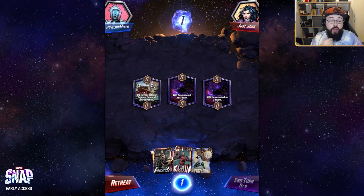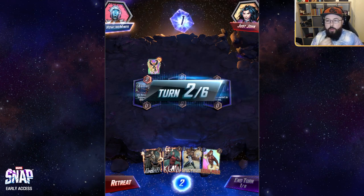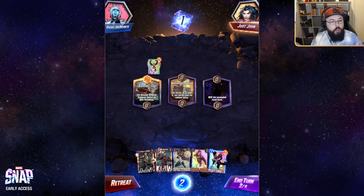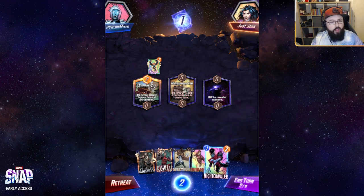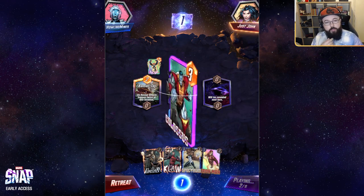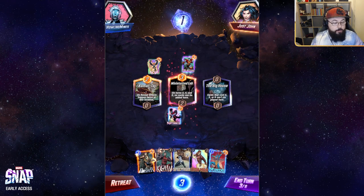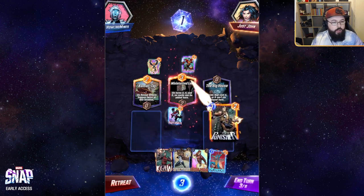Location numero uno — on-reveal effects triggering twice is going to be pretty good for Spectrum. No early plays here so we're just going to pass. Opponent plays Nova into Karmatage. We play Nightcrawler into Miniaturized Lab with the intention of moving it later. Opponent challenges the same location with Colossus, so we're currently behind there and will need to juice up Miniaturized Lab. The Big House is pretty bad news since a lot of our top end doesn't get played there, so let's try and stack up some ongoing on the Big House — Punisher goes over here.